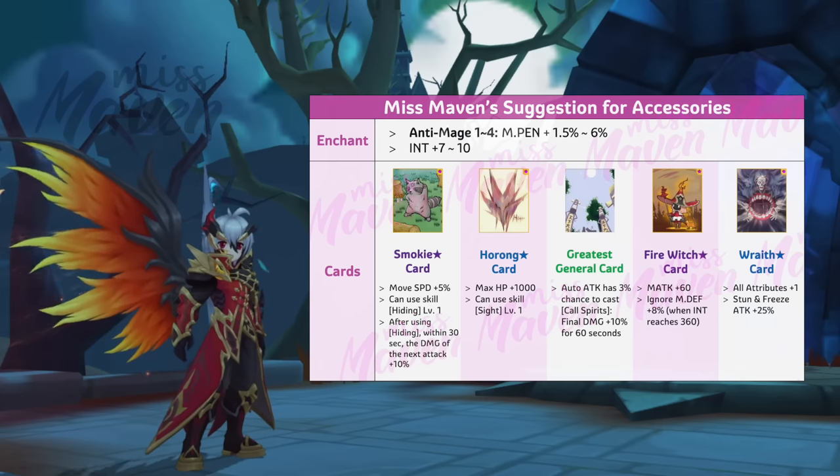Smoky Star card for hiding, Horan Star card to detect hiding enemies, or Greatest General card for boosting damage.